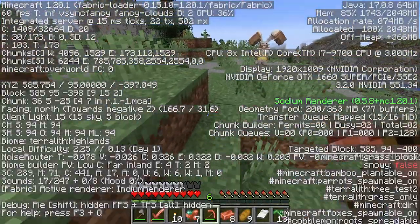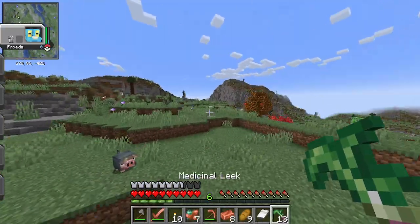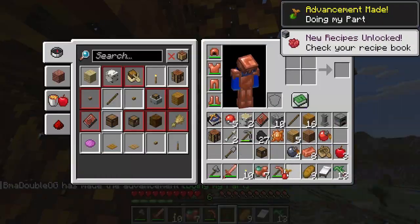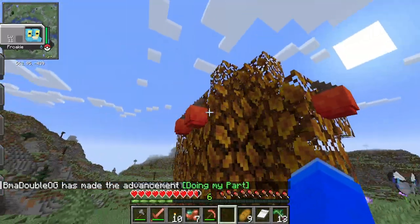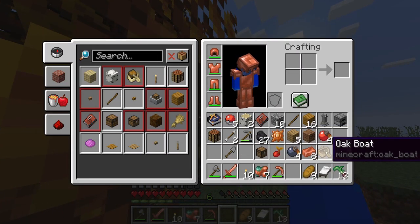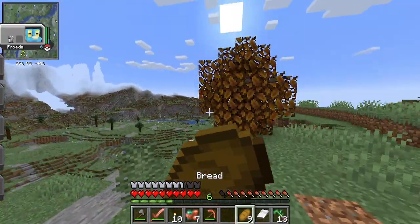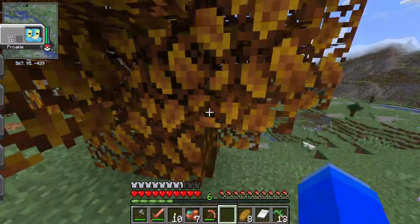We are in the Highlands biome. Is that red apricorns? Oh yes, this is red apricorns! If you find red apricorns, you should be set. Watch out for that creeper. If you see red apricorns like this, make sure you get them, because they can be used to make Pokeballs!